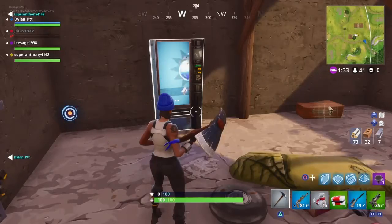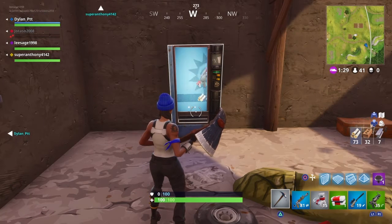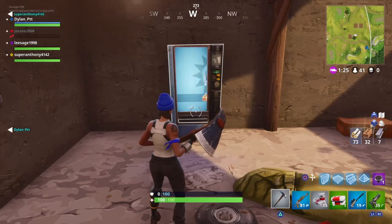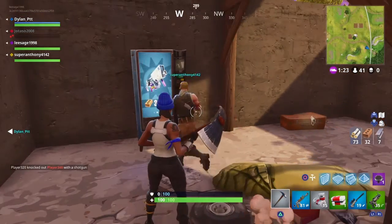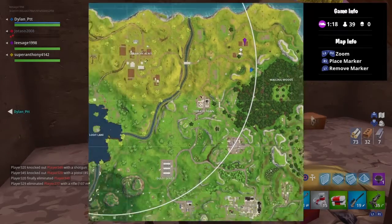Oh, the storm's miles away. Look at this guys — this is a mega shield potion which gives you 50% for only 300 iron, 300 wood for a blue shotgun, and 300 stone for a mega egg launcher.